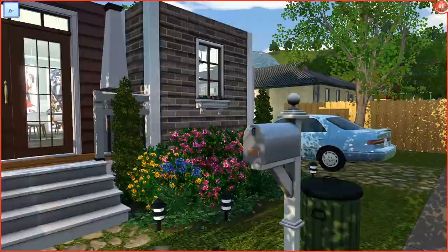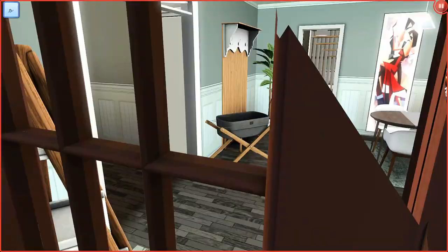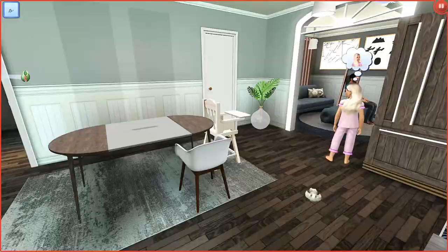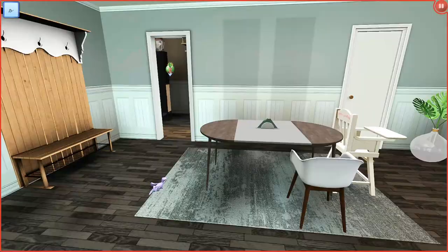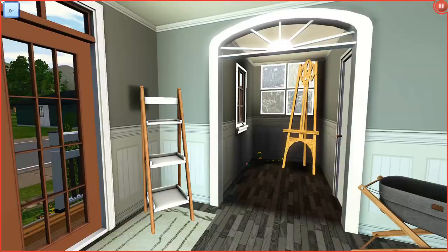This is the entryway — there's not really anything going on over here. This is the kitchen. I love it so much, it's so cute and I love CC. Build CC is just like a dangerous slope for me. And then this is the dining room. I wish I wouldn't have downloaded CC, but at the same time I love it so much — I'm glad I did.